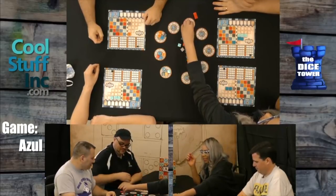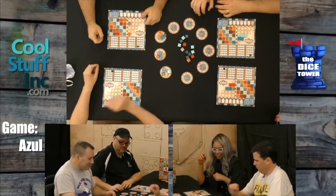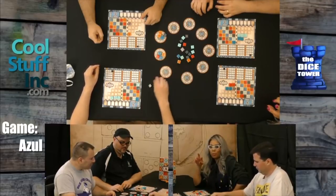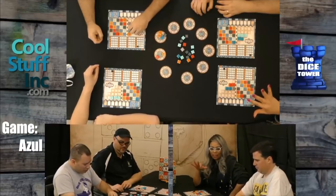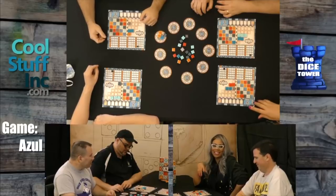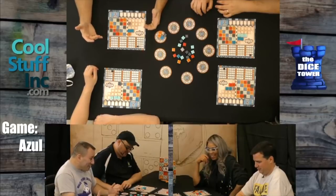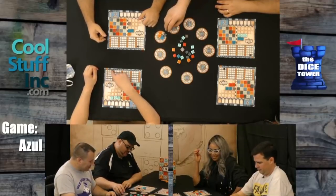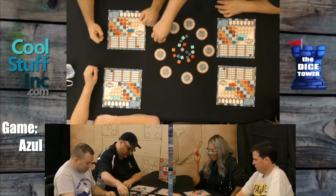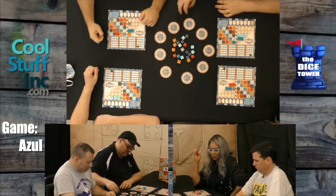We'll just take this. I'm thinking aloud — it does happen from time to time. At four players you don't block as much. No blockage required — this is a friendly game. At two players there is no escape. There is some hate drafting, I guess. I'll take the lonely blue right here.